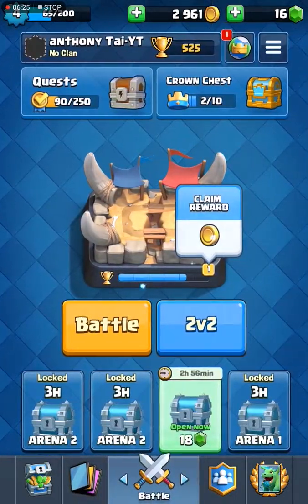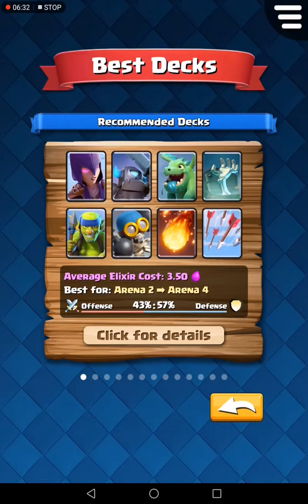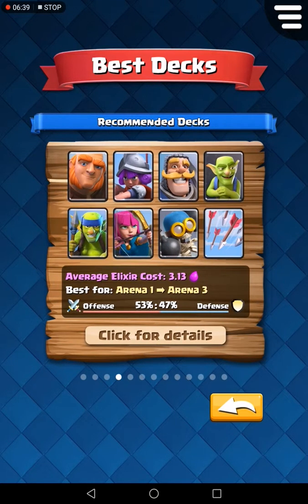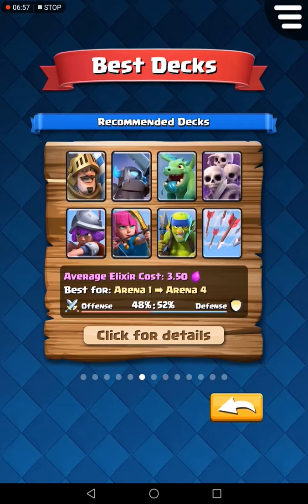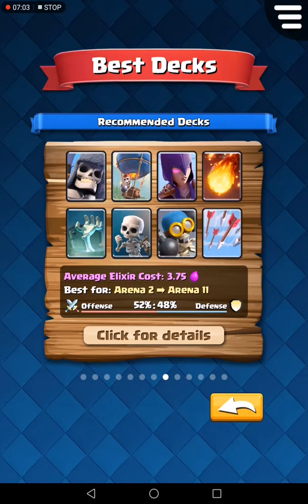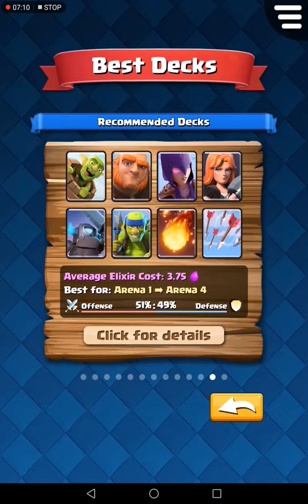For deck two, guys, we're going to check the second deck. I press the button and we have balloon — wait, we don't have balloon, and we don't have baby dragon either. I want a deck with low elixir cost. Oh my gosh, that has a bomb tower and needs arena 10. Let me keep looking.